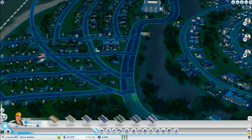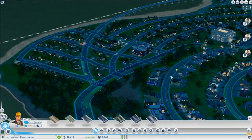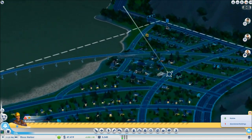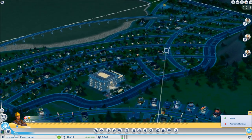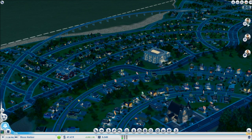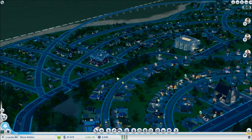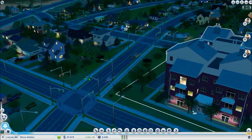Let's check progress. We have fires being fought — that's what I like to see. We have one abandoned building that was abandoned because of a fire, so we'll take care of that. We're also getting closer to the house of worship. Our first medium density building is set.